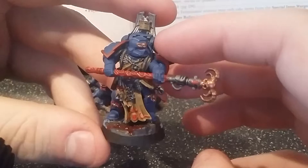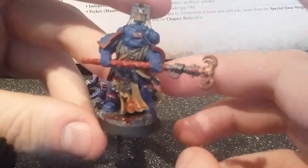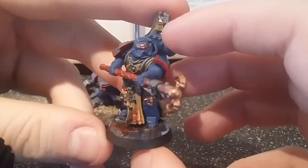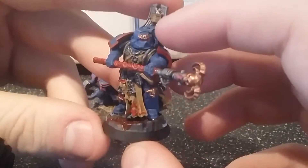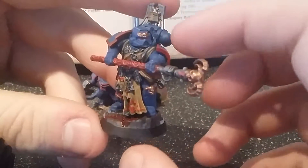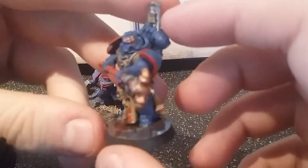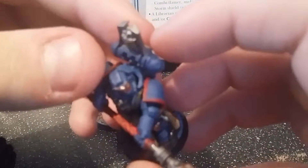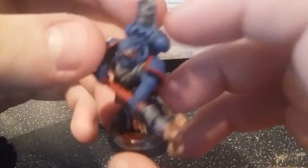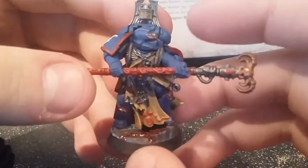In the box you get a bare-faced head for the librarian, but what I've gone for is more like a Dawn of War Retribution librarian look. Instead of having no helmet on, I've gone for a helmet — and you're wondering how I got that in — it's because I chipped away at the psychic hood back here so that the helmet could fit. So yeah, that's my librarian.